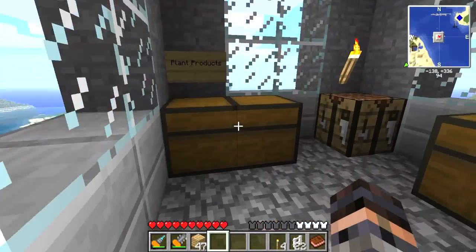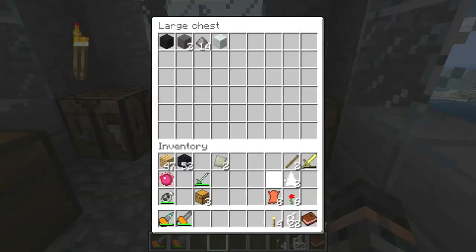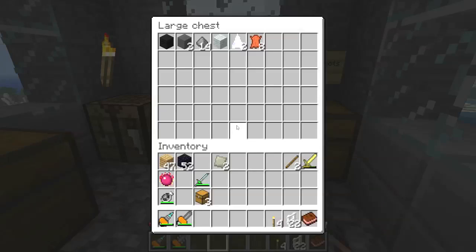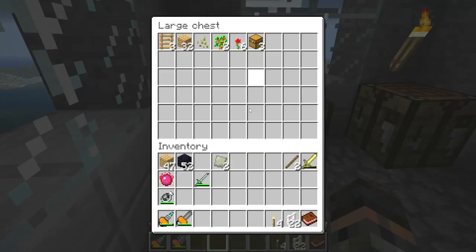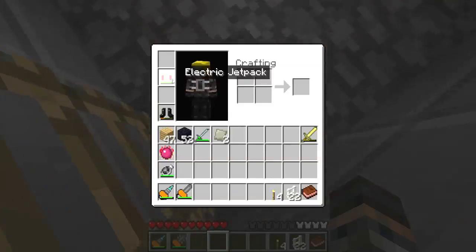Let's go up here. We've got plant products up here. We'll keep this on us for right now. Oh! Let's put that in there. Put some chests in there. We've got — let's just go ahead and put the wood in there for right now. Let's head back down.